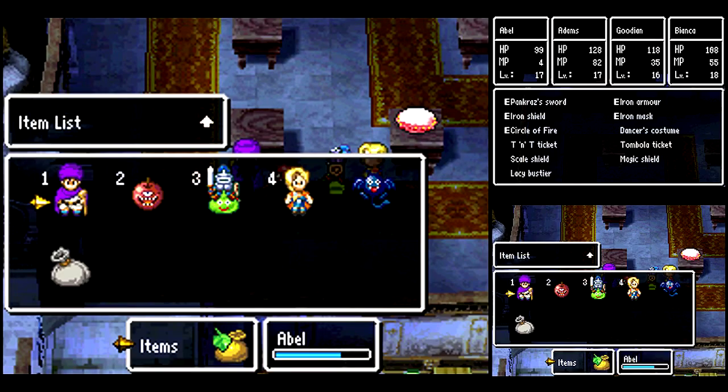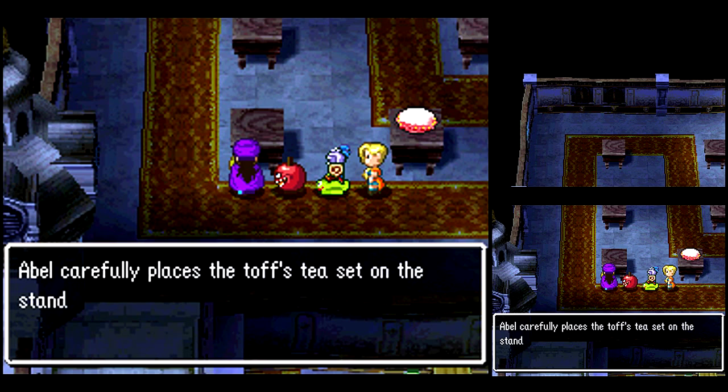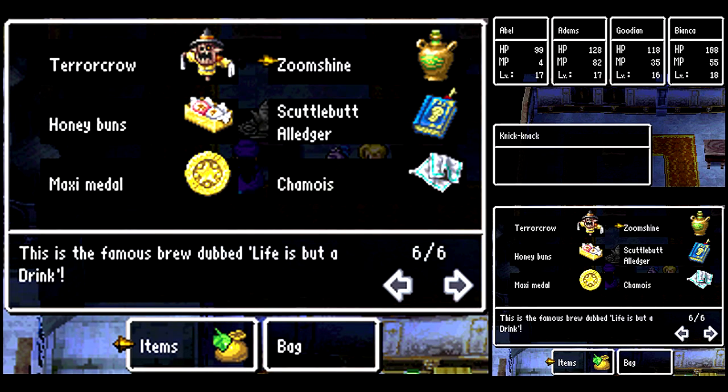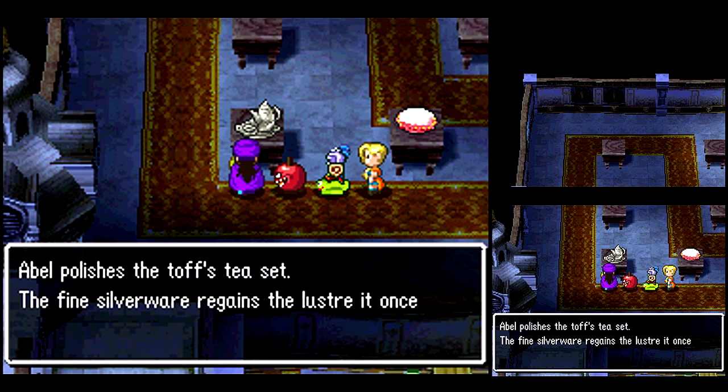Let's put another one on here - there's one I want to show you. Toss T-set. Now if you place that on there, then go to the Sham-wow and use it on it, you can polish it and upgrade the item. Only some items this works on, not a lot of them.